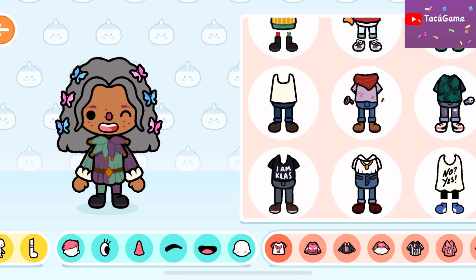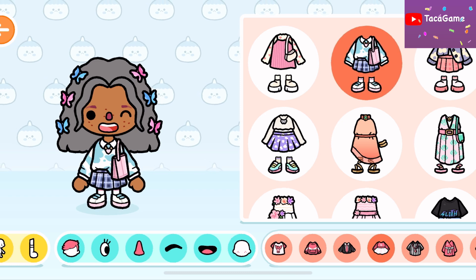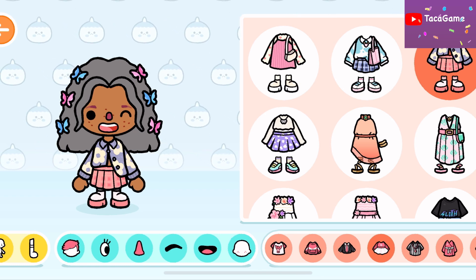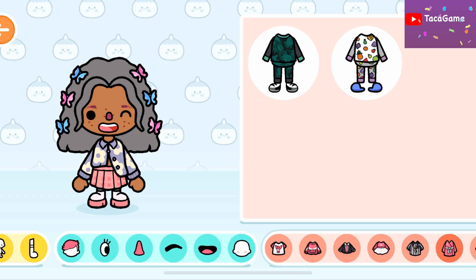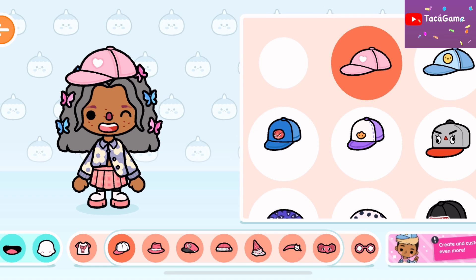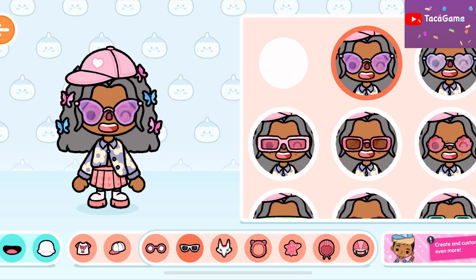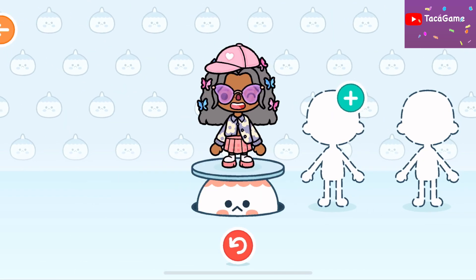I need to change her hair and dress — wait, wow, so cute! I have so many cute dresses, I just bought them from Y2K models for only 90,000. I love this one — I think this one is cuter. And we need another thing — oh, this headpiece is really cute! And these glasses, okay, I got one character ready.